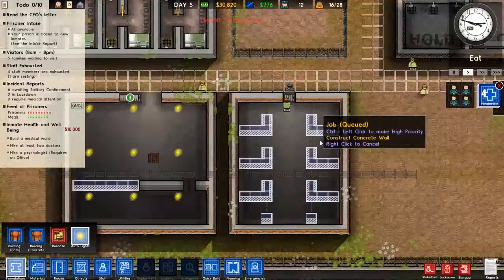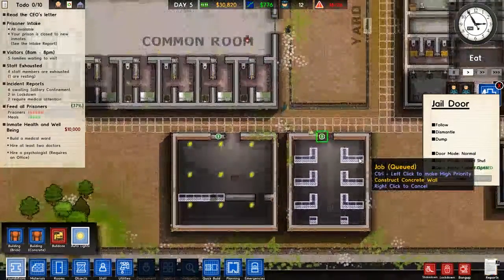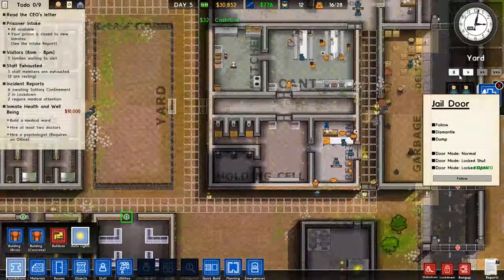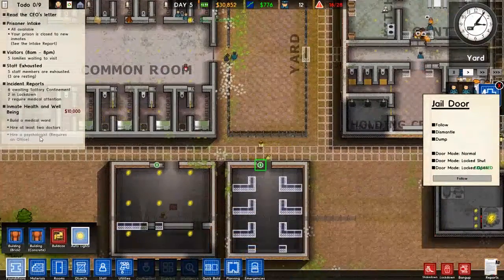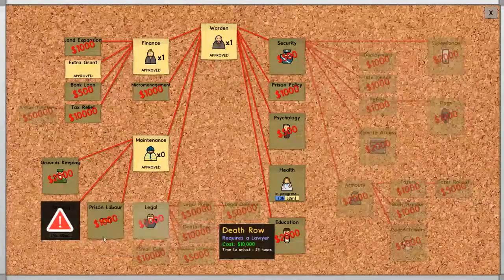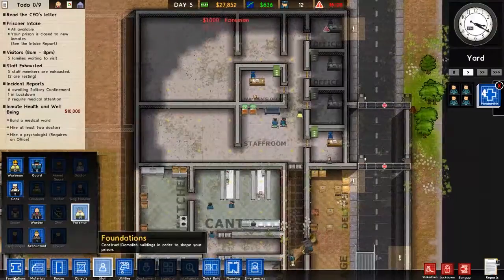Let's go ahead and just leave that open for now. We'll have a guard station in there at all times. How much money do we have — 30k? Medical ward: two doctors, psychologists. Alright, let's do cleaning — requires a foreman. Let's get ourselves a foreman. There we go.